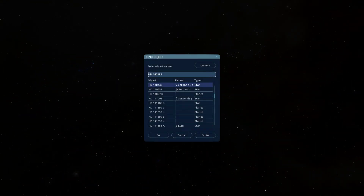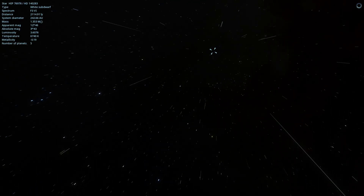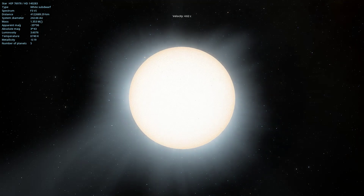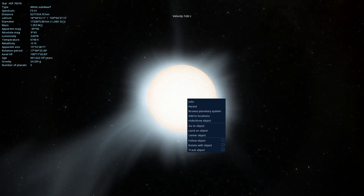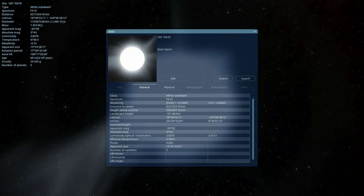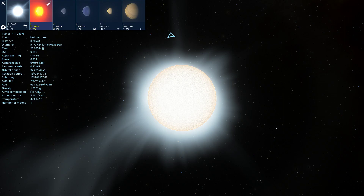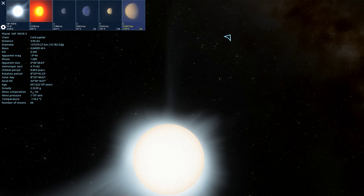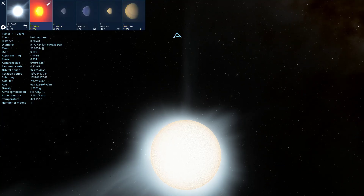So we were at HD 14 - there we go. Well, that was an adventure. It's a white sub-dwarf. That's kind of depressing. But it has five planets - check those out. A very hot Neptune, hot arid Terra, warm super Neptune, warm super oceanic aquaria, and a cold Jupiter. Fun times. Let's go to the hot Neptune, because why not?